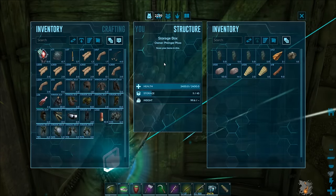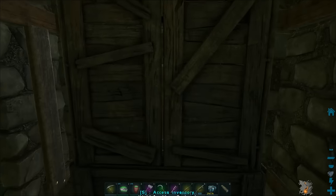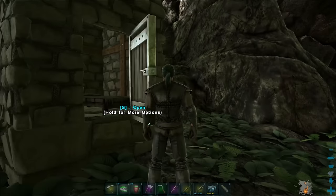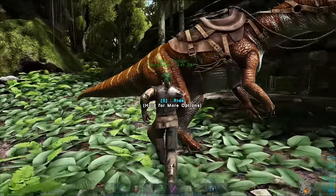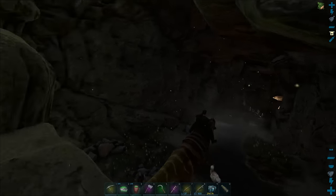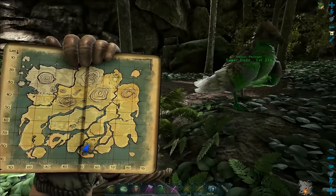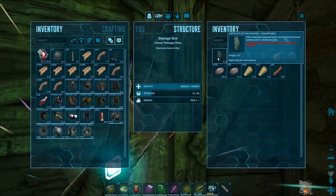Always, when you start getting serious about caves, build a little shack outside — it doesn't have to be big or extravagant. Put a storage box inside to hold all your artifacts and any building materials you need, and then also put a bed. That way, if you die inside the cave, you can respawn right outside, run inside, grab your stuff, and get out. For this first cave, the best dino is the Baryonyx. It yields the artifact of the Hunter.